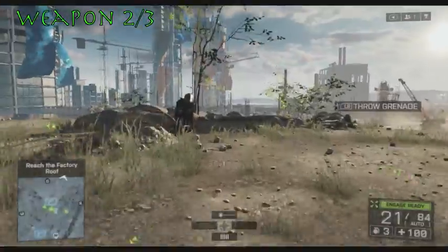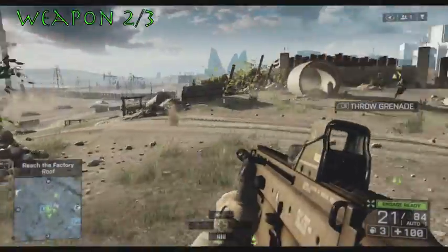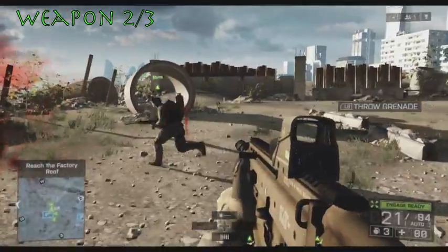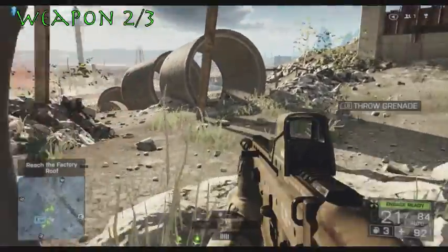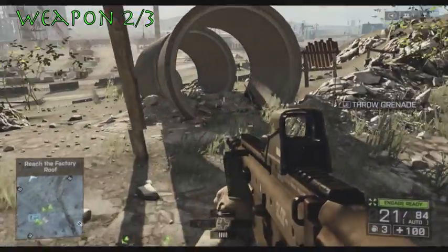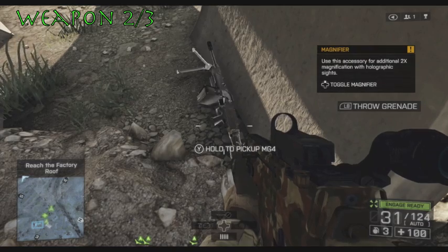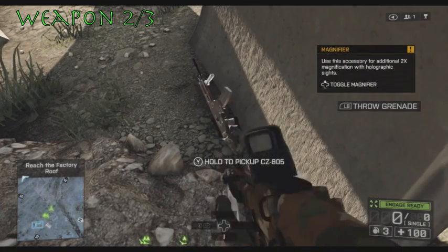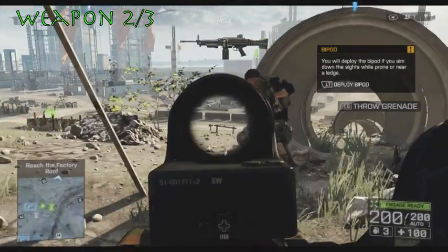As you're trying to reach the factory roof, you'll be moving down this hill while controlling the helicopter in the air. You can see on your map that big blue weapons canister for refilling ammo — just to the right of it, near this cement circular cylinder thing, will be the MG4, and this is the second weapon you're going to want to pick up.